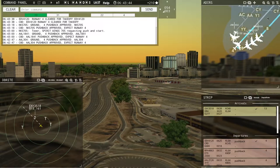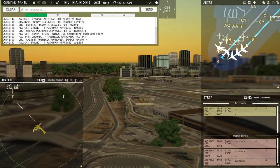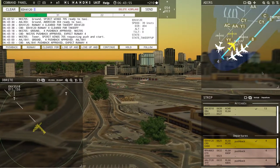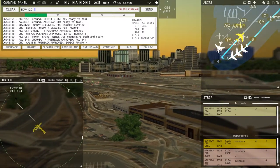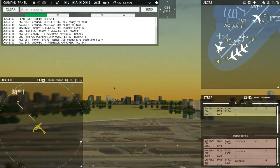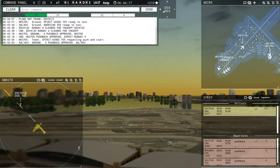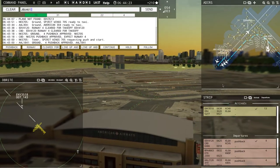I'm not even going to give the contact departure command right now — I just want to get Endeavor 4120 out before Endeavor 3518 gets in here. They're pretty close, so I need him out quick. Spirit Wing 705, ready to taxi. Endeavor 3518 is closing in fast — Endeavor 3518, report altitude. JetBlue 1432, runway 4, line up and wait.